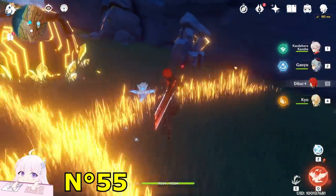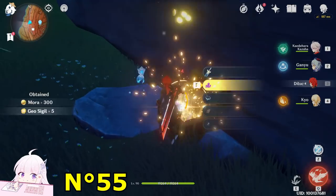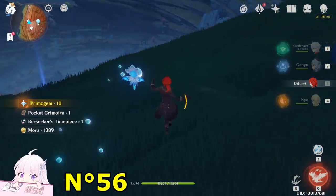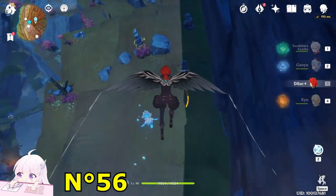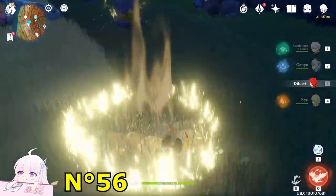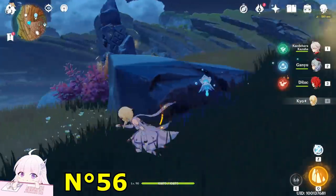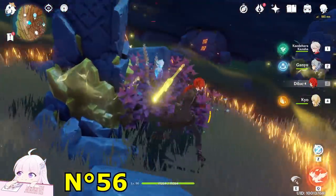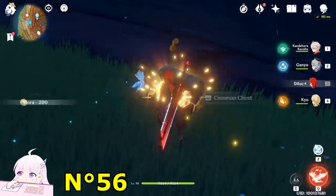Actually you can even destroy it — both methods work. After you've got this one, jump down toward the east. Downside you will see another puzzle right there. For this one again, you can destroy it or just put a Geo construction near it and activate it for double resonance — and there's your chest.